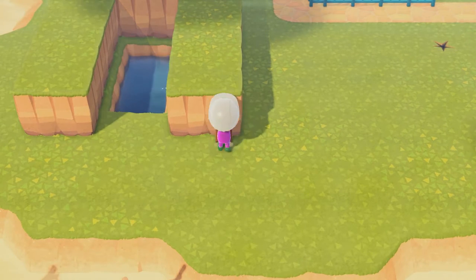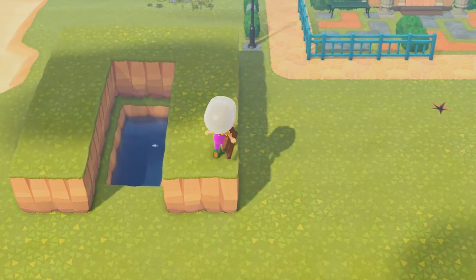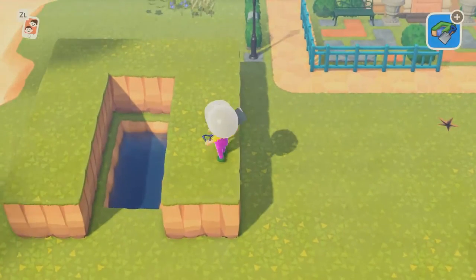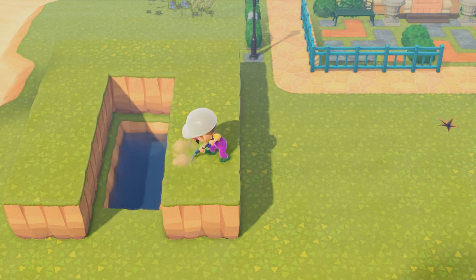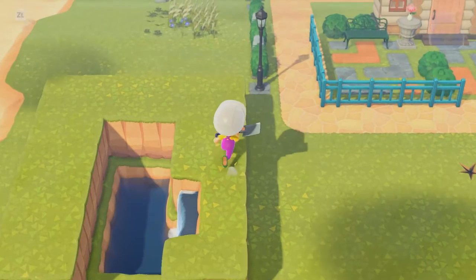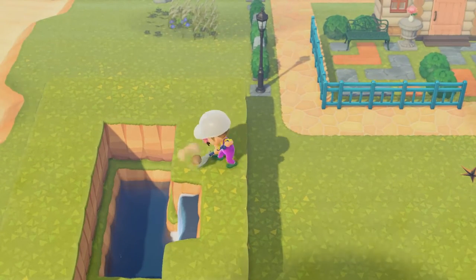Alright, the cliffs are done. Now we're going to work on the actual waterfall portion itself. Take out your waterscaping permit and just hit this one rock right here, and now you've got a waterfall — super, super basic.